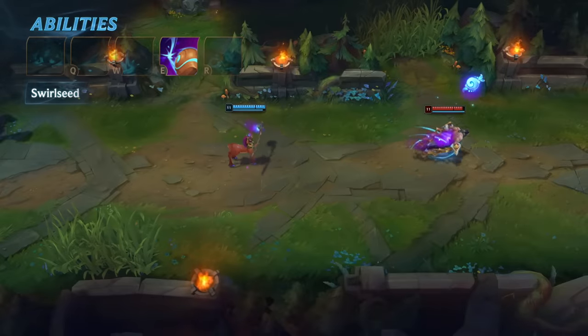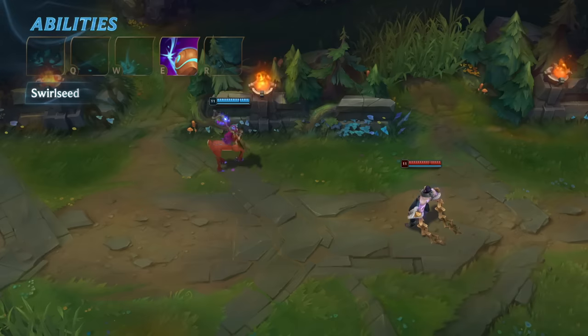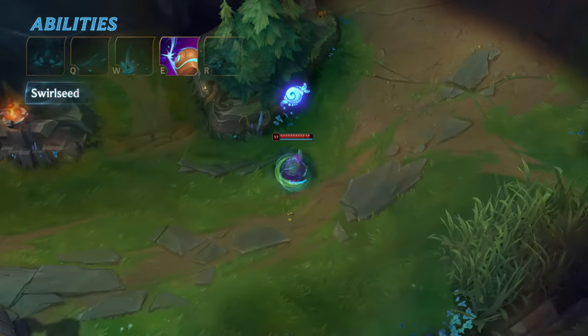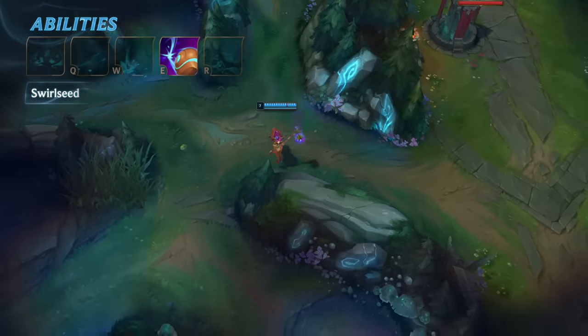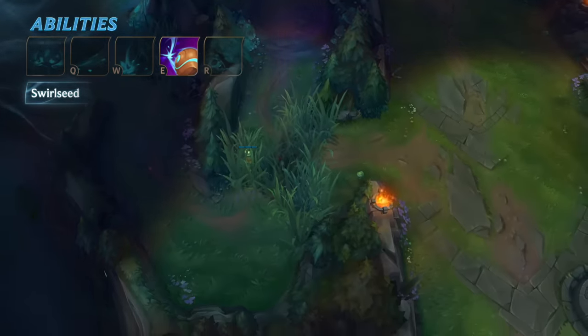Lilia lobs a Swirlseed that damages and slows enemies where it lands. Swirlseed has infinite range, so it rolls until it hits an enemy or collides with terrain. Because it can fly out from across the entire map, you don't want to be caught like a deer in the headlights, so proceed with caution.